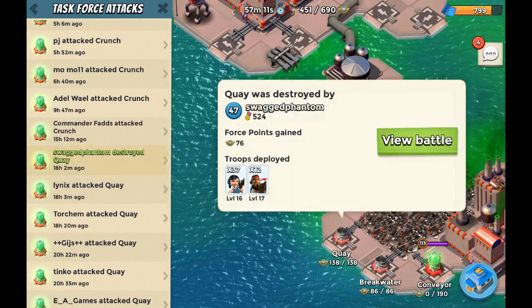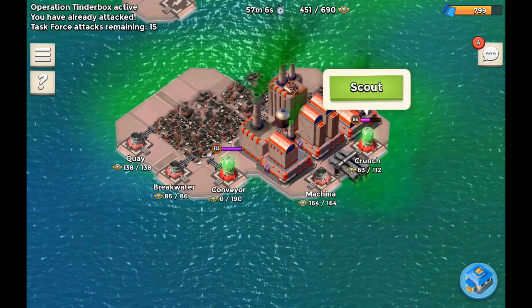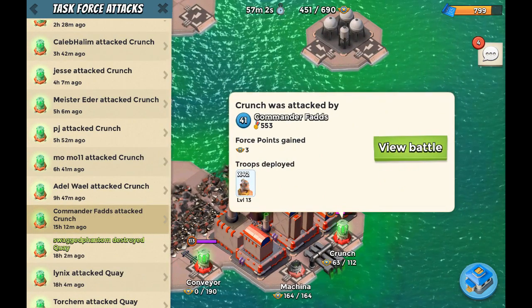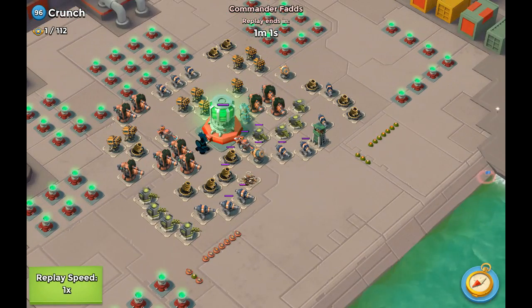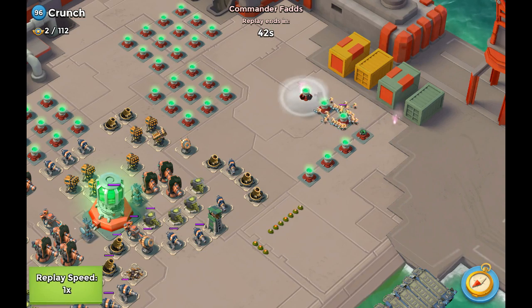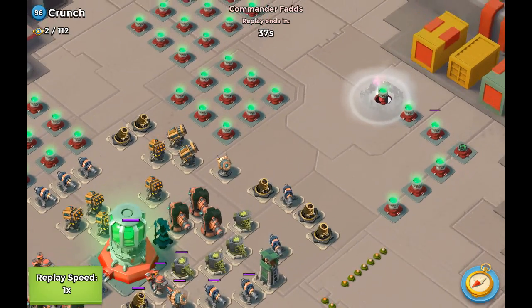Last but not least, Swagged Phantom used heavy zuka to take out the base — very nice. Now in Crunch, let's see a couple of these attacks. Starting off with Fads, who did a significant amount of damage with his warriors, going to the right side. He took out one power cell — that's how he got those force points. Then makes his way up to the shock launcher.